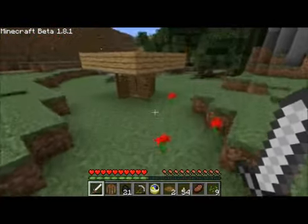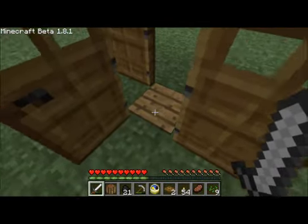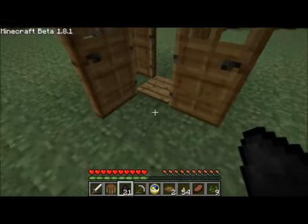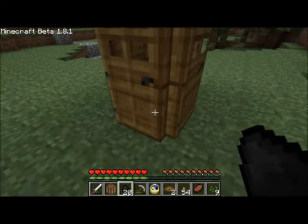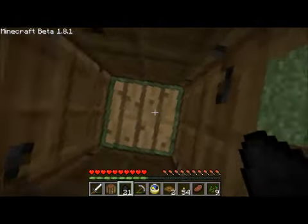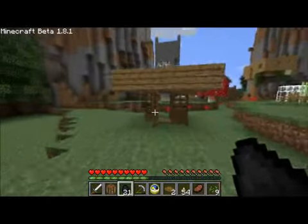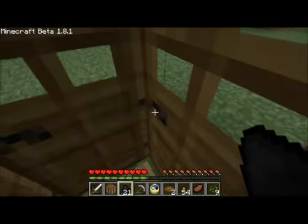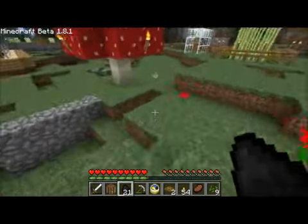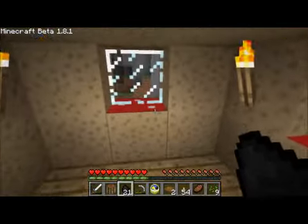Oh, and this very cool — this really cool invention here is a monster trap. It shuts so they can't get out. It's kind of good for when you're running away from zombies. You can just run in and they can't get you.